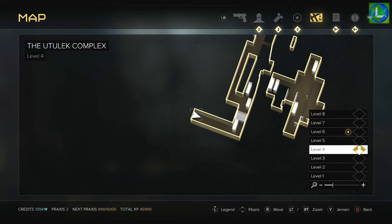Hey guys, it's Luna here and welcome back to another collectibles guide for Deus Ex: Mankind Divided. In the previous three videos we collected the collectibles from the Dubai mission, the very first mission, and the first two sections of Prague City. This is video 4 in the series. I'm going to skip Prague for now and go to the Utulek Complex, also known as Golem City, and collect the collectibles there.